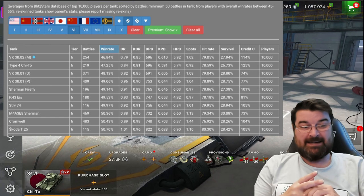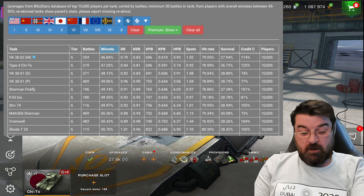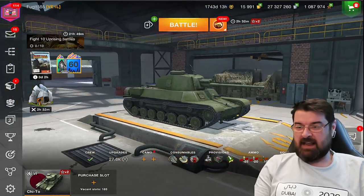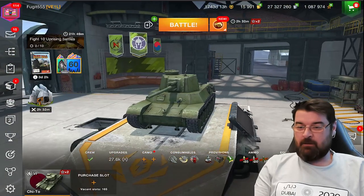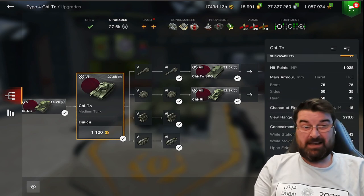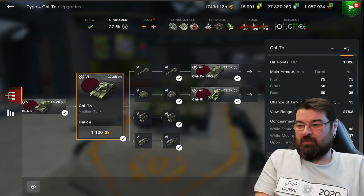What is it about the Chi-To? It's just a big boxy tank - notoriously difficult to play considering it's a medium. I've got it with all the top stuff. Hit points is only 1028 - for a medium tank that's pretty bad. Armor: frontal on the turret 75mm, hull frontally 75mm - not bad. Sides 50mm on the turret, 35mm on the hull. Rear 50mm on the turret, 35mm on the hull.